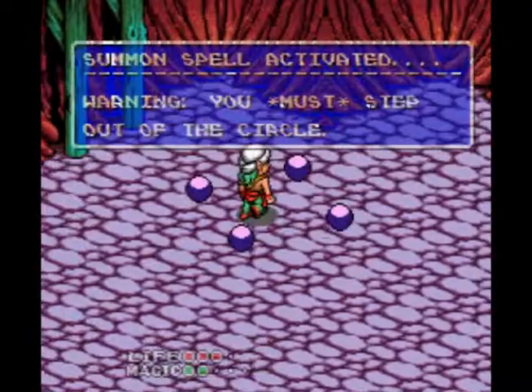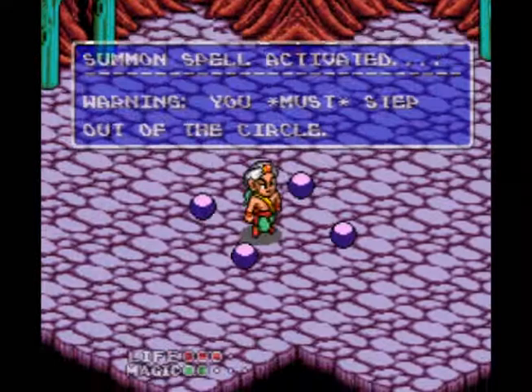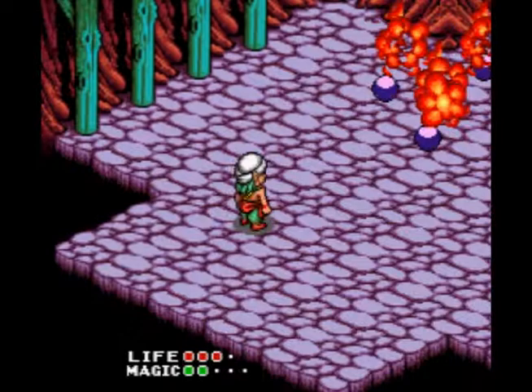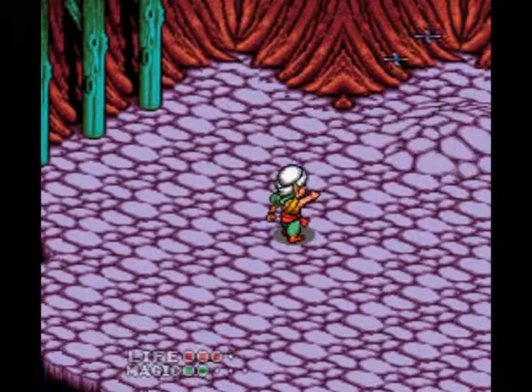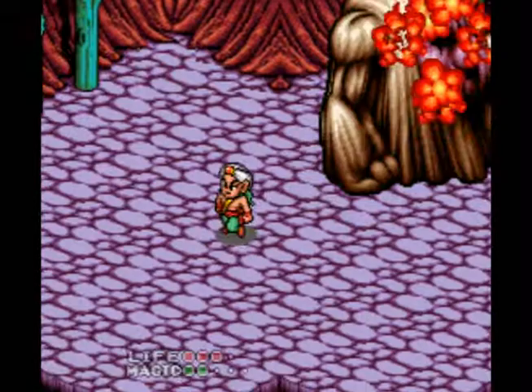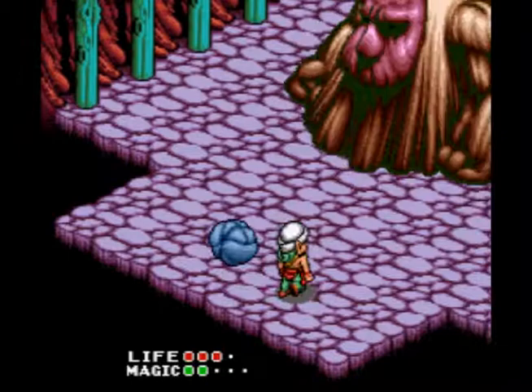We're going to summon the childhood nightmare boss. He throws a bunch of boulders, and I die once here because I get a little too greedy and get too close to the boulder. Basically as long as you're patient you'll be fine. The bosses get frustrating because they start taking more and more hits to kill. You can only hit him by jumping up, and at the apex of your jump if you throw a shuriken it'll hit him in the face. You have to hit him in the eyes.